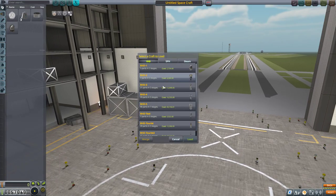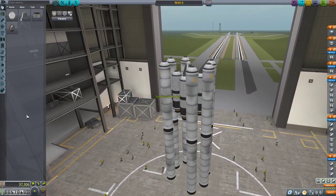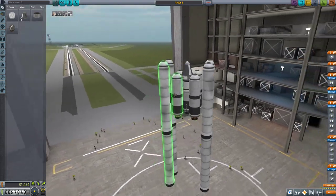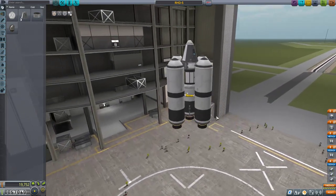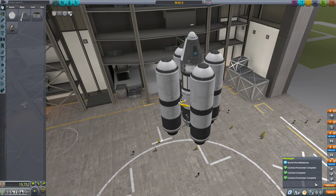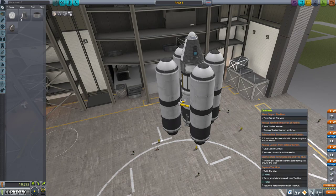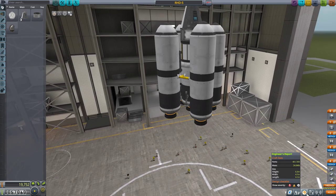Now let's go back into the VAB. I'm going to open up my RHD5 — why reinvent the wheel? I'll scrap all the radial lower-quality solid fuel in lieu of setting up a higher quality one. We need to plant a flag, transmit scientific data from space, orbit the Mun, spacewalk around the Mun, and then return. I'll ignore the two rescue missions. So that's the full mission loadout.